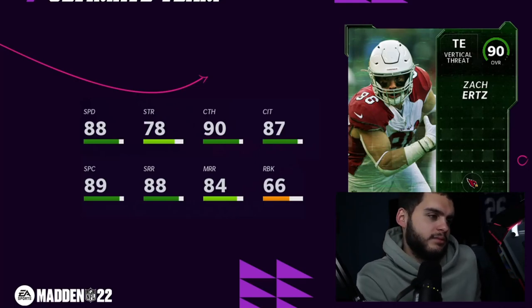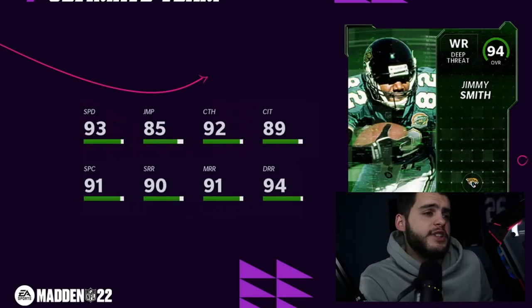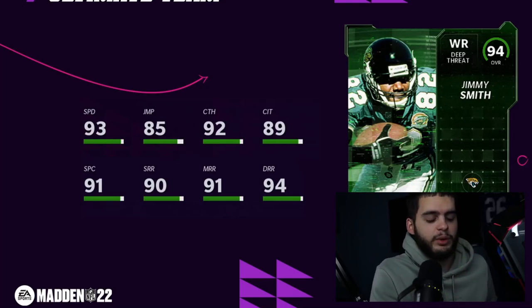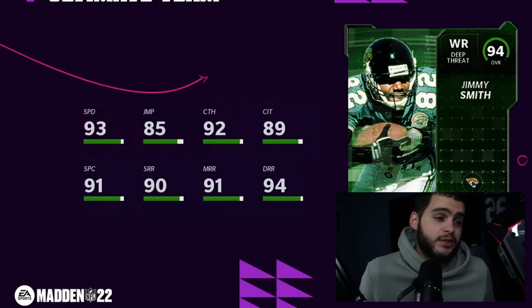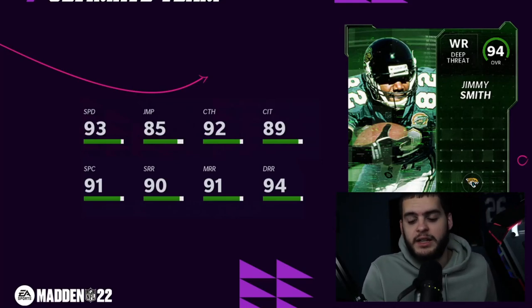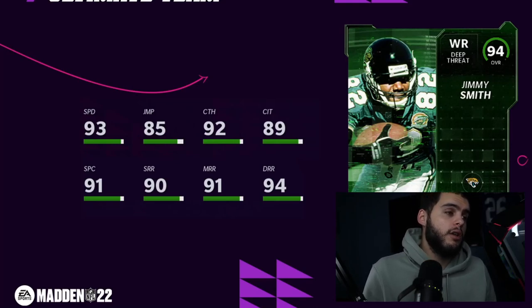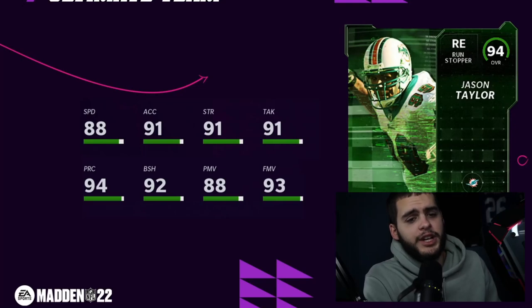Jimmy Smith, wide receiver for the Jaguars. We've been expecting this card almost all year — he tweeted that he'd have a card in Madden this year. 93 speed on Jimmy Smith is really good. 85 jumping is a little low, 92 catching, 89 catching in traffic, 91 spectacular catch, 90 short route running, 91 medium route running, 94 deep route running. He hits all thresholds — above 90 catching and route running all around. 94 speed powered up. Really good card.